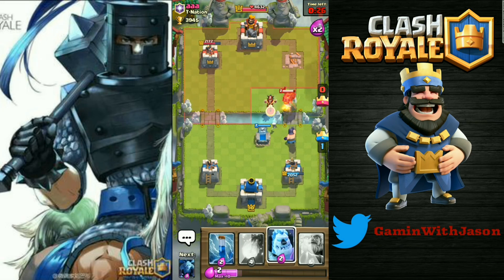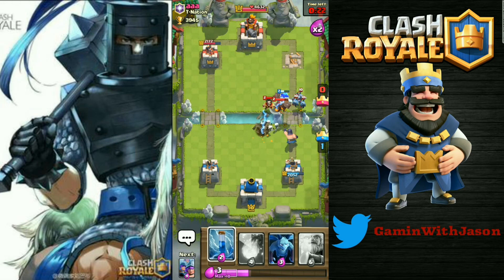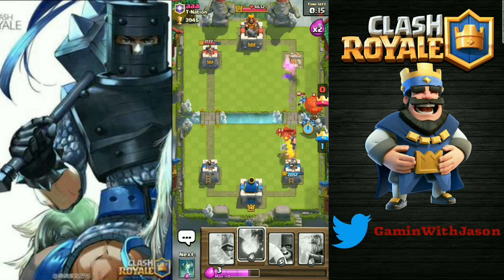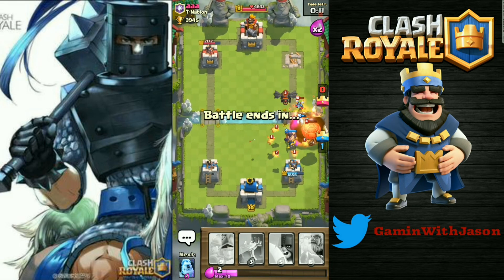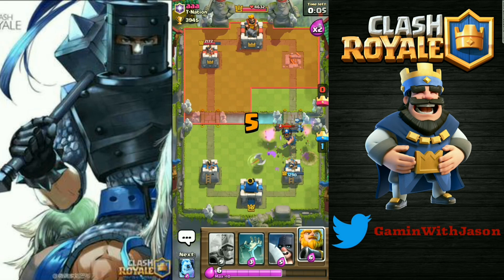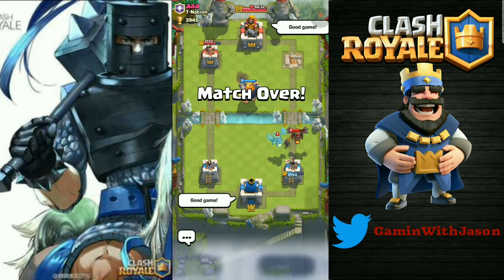We're gonna go with the Executioner and the Ice Golem here. Zap — not bad at all, we got some good damage going on. Now let's Fireball this one — bam, Balloon going down. That's our win guys. Let's crush them while pushing at the center. And that's game — good game.